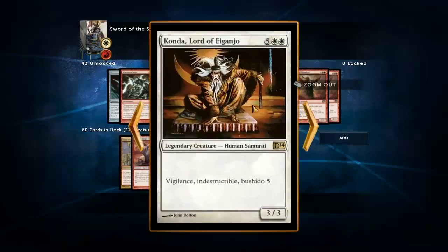Konda Lord of Aganjo - I've got his hound in the deck but not him. Yeah, vigilance, indestructible.